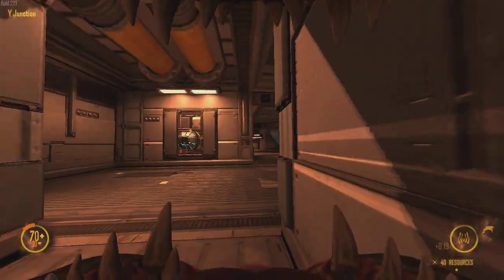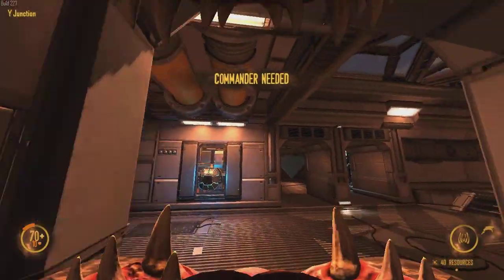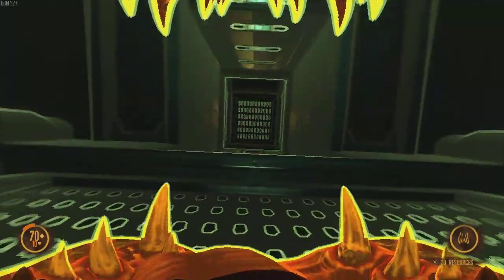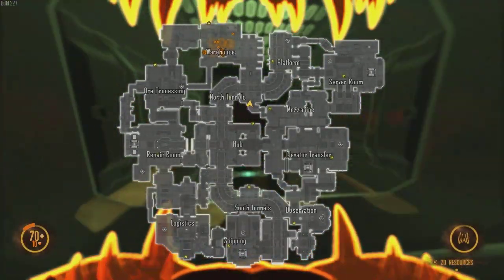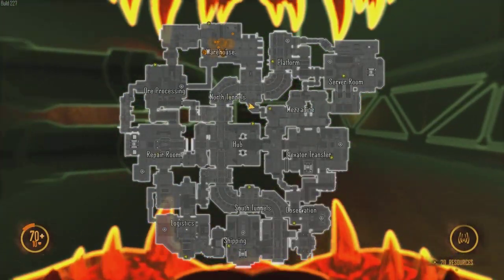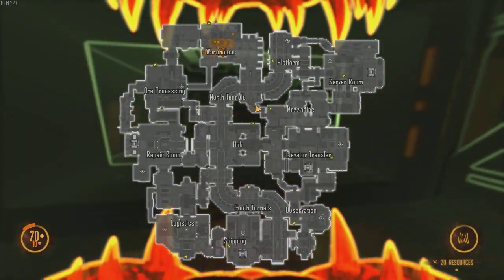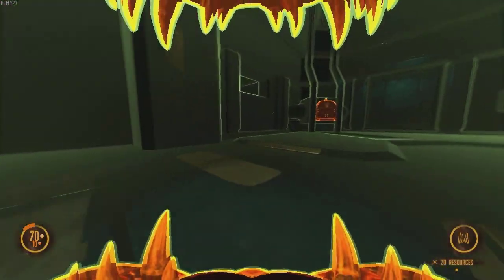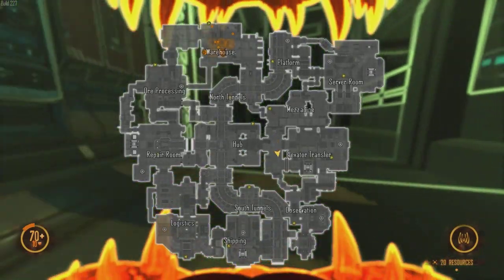I've switched to the tram to do the sneaky part and to highlight the importance of vents. Here is a really important one, right between north tunnels and mezzanine. I can hear marine footsteps all the way from warehouse to elevator transfer, and kind of act like a midfielder — denying access to platform, server, and mezzanine, and intercepting all the marine movements into this area. You also want to have your minimap open as much as possible so you know where the marines are pushing, where your teammates are, and can use this information to coordinate attacks and ambush them in places they don't expect.